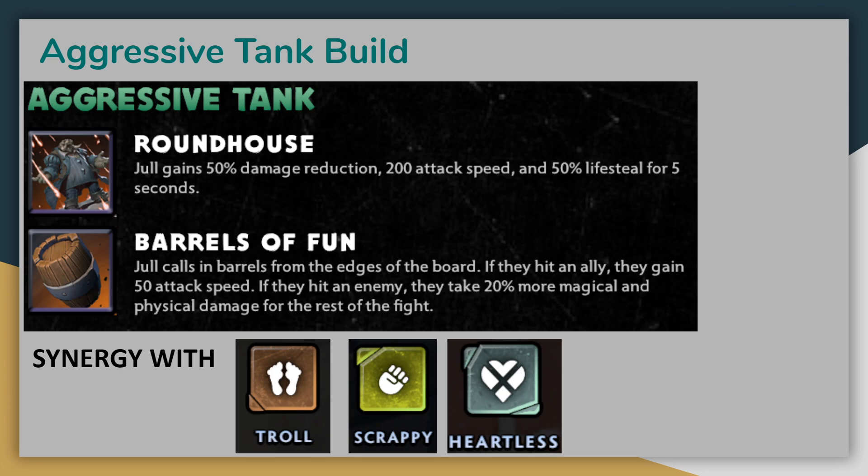The real appeal of the aggressive tank build, however, is the ultimate Barrels of Fun, which rolls in barrels from the side of the board, rolling down random rows and columns. They will stop at the first unit hit, either buffing an ally or damaging an enemy. This is a great ability if you have some backline attack damage dealers, like Dragon Knight or Hunters, who can greatly benefit from the increased attack speed. It's also particularly good if you have the Heartless Alliance to increase the physical damage dealt to opponents. This is a massive bonus in any composition, but it works really well if you have lots of units still alive to ensure that every barrel gets used.